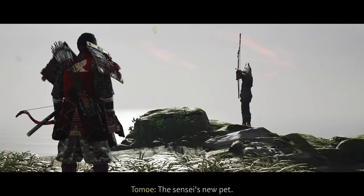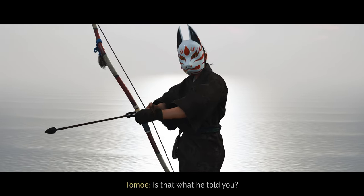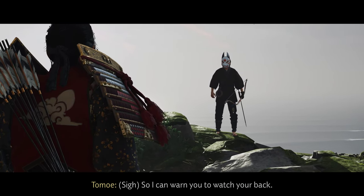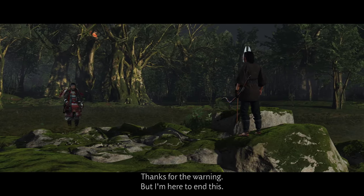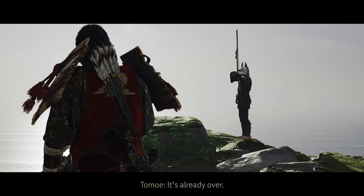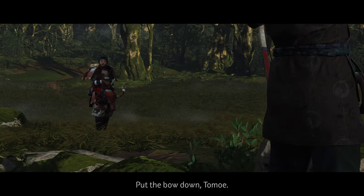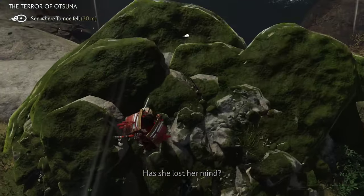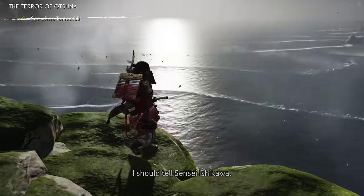Tomoe says: 'So, you're Lord Sakai — the sensei's new pet.' I tell her she's a gifted archer who had a chance at a better life and threw it away. She warns me to watch my back — her sensei tried to kill her and will try the same with me. She says it's already over and has nothing left. Tomoe drops her bow and jumps — no sign of her. I should tell Sensei Ishikawa.